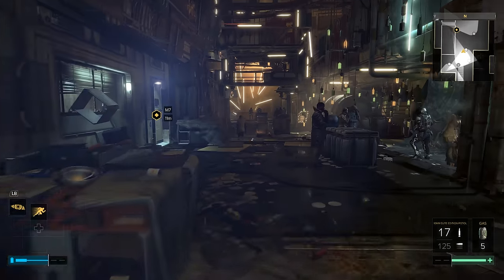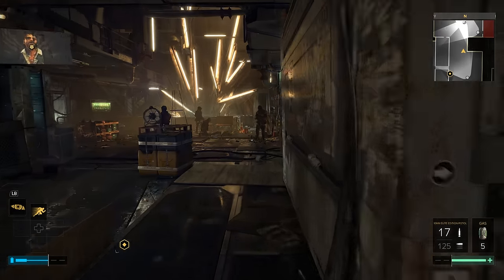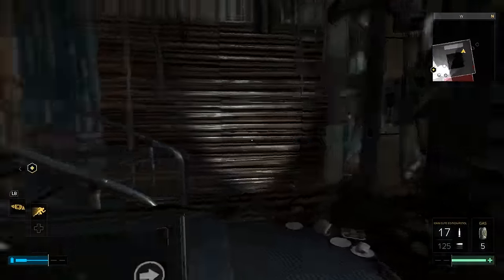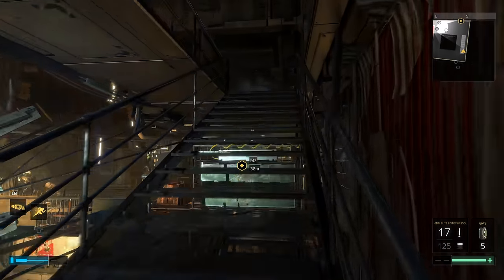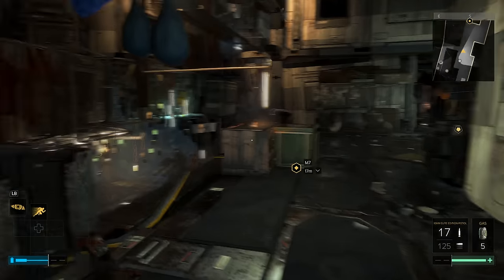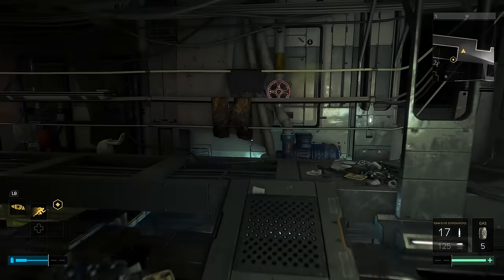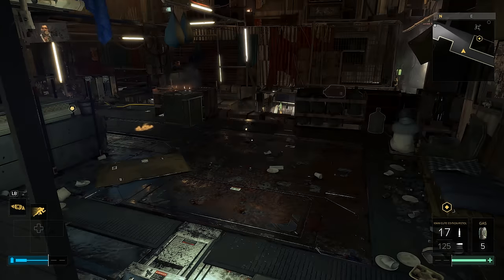Head all the way to the back and go up a set of stairs. Once you go up these stairs, look for the green lights. When you see the green lights, turn right and there'll be a little ramp that leads up to a valve. Turn this valve.